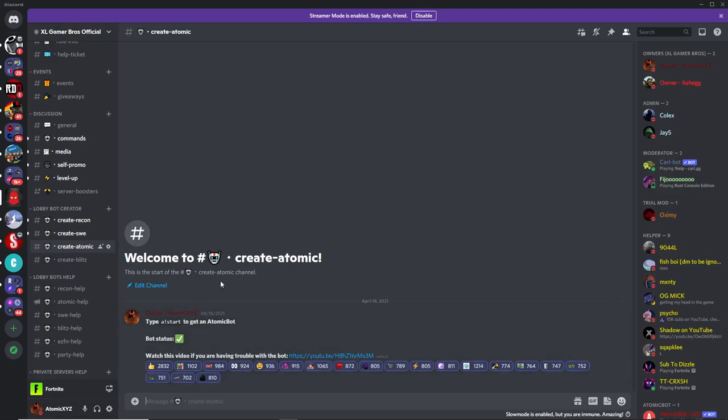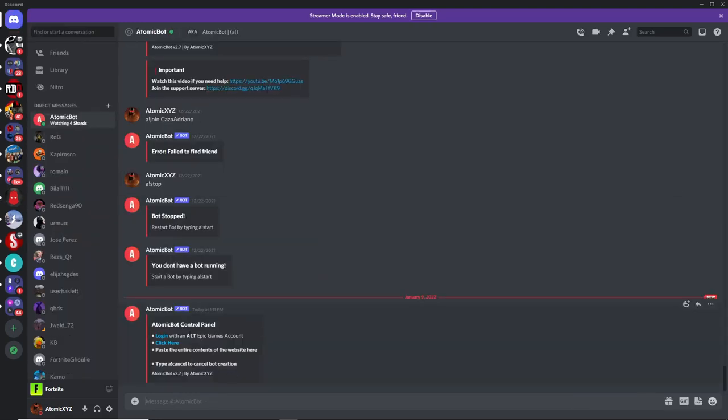Once you send that, wait a few seconds and then you'll see in the top left of your Discord that you'll get a DM. Click on that, and once you've clicked on it, it'll give you a control panel.